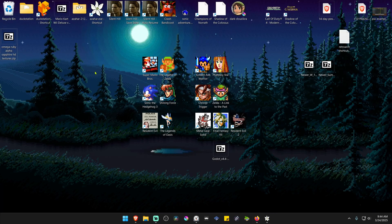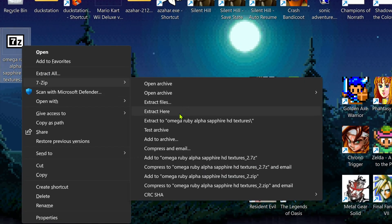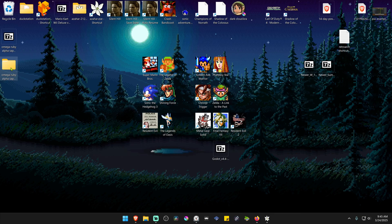Then go to where you have downloaded the textures or the HD pack, and now we need to extract the files. If you're using 7-zip with Windows 11, you can hold shift, right-click on top of it, go to 7-zip, and then extract the folder, then go inside of that folder.